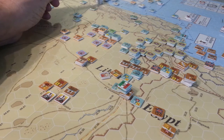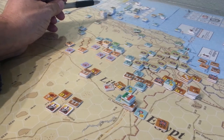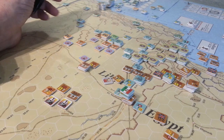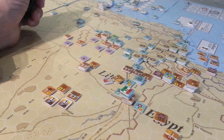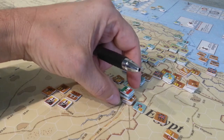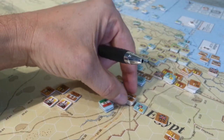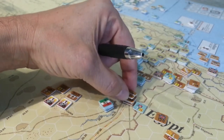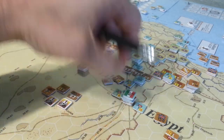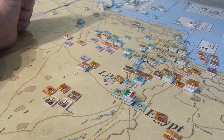Rommel is here — let me move the camera — Rommel's right there. Without a headquarters, trace supply is not the problem; it's going to be moving supply up to get into combat range. And we lost nearly all of our trucks: a one-SP truck, another one-SP truck, and two T's. In terms of total shippable T's, that's a shitload.